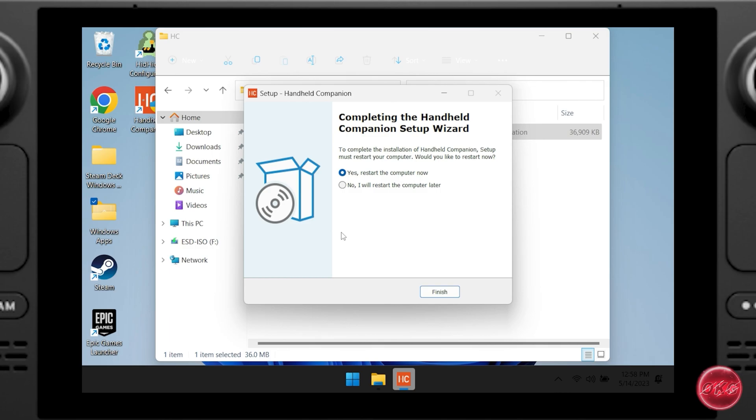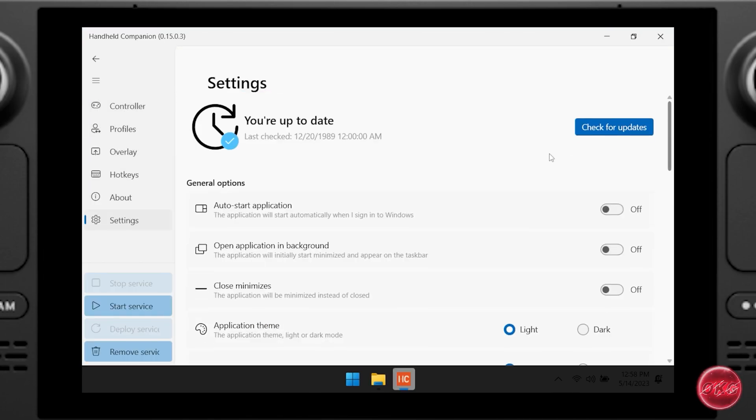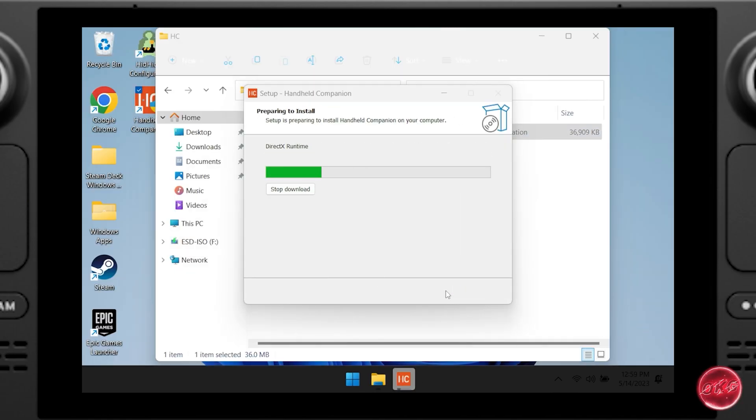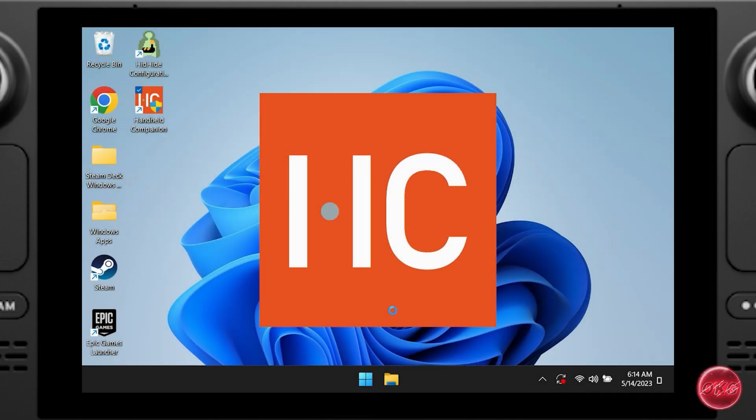Once we're done installing Handheld Companion, it's going to ask us to restart. But before we do, I'm going to check for an update to make sure we are using the most recent version. To do this, we will launch the app, go into Settings, and then click on 'Check for Update.' Once we're done downloading the update, that's when we're going to restart our system.